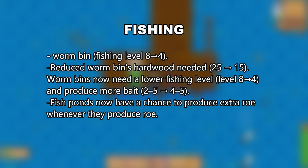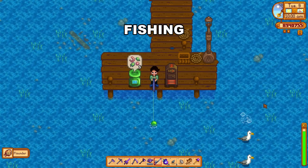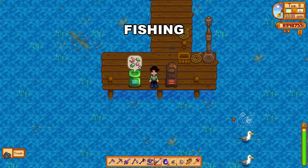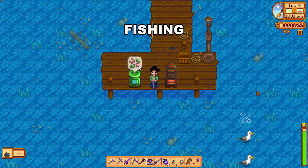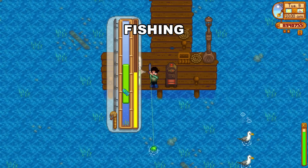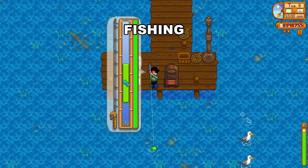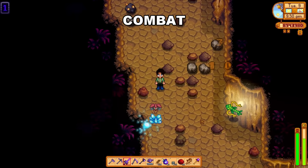Fishing seems to be the big winner of the 1.6 update — nearly everything related to fishing has gotten better, buffed, and easier. The fish smoker, which you start with a free one if you pick the Riverlands farm, not only doubles a fish's value but keeps the fish's quality as well, resulting in really valuable smoked fish. There are also new baits in the game, and fishing will start to move from a year one spring activity to a viable long-term money-making activity.